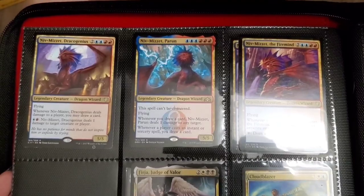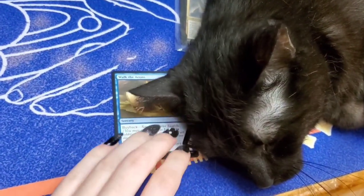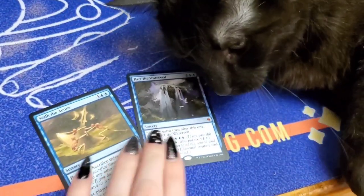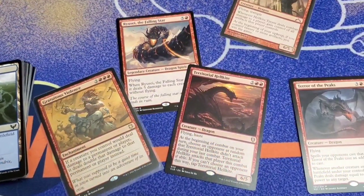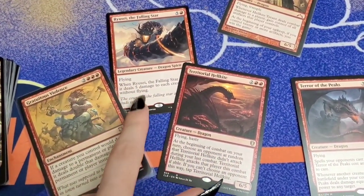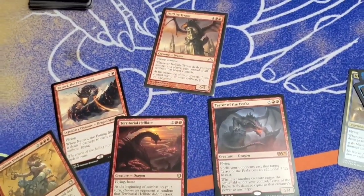I totally forgot I had a bunch of Niv-Mizzets that are joining me for this dragon journey. I also found these two gems in my collection — take an extra turn cards — those are definitely going in. And a few other red cards that I had in my collection that are potent for this deck, as well as two that I harvested from my red burn deck.